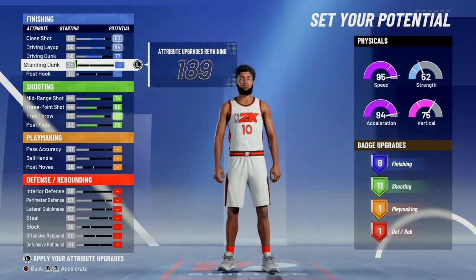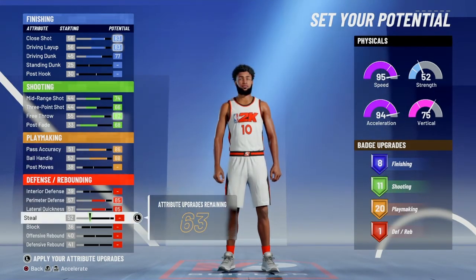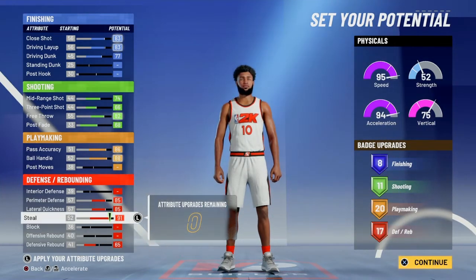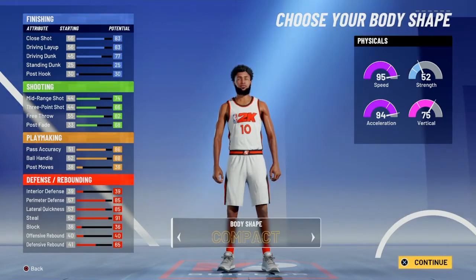For finishing, put it like that — maybe just place one. For playmaking, max this out and get 20. And for defense, yeah, you do that. So that's how the attributes are going to go for this Walt Frazier build.